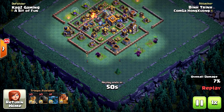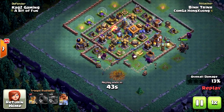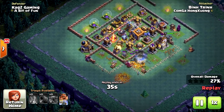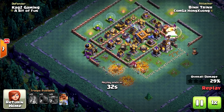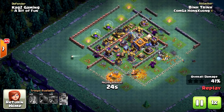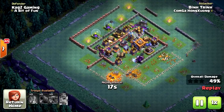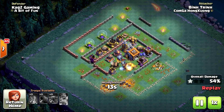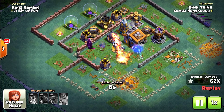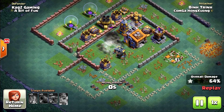For the last replay, starting right away with the super pekkas and bombers behind. Now he needs the bombers to take out the walls so they can go for the Builder Hall. He can do it — but no one is there to get in. The battle machine with one pekka at least took the crusher, which is really good. Got the one star — let's see if he can take the Builder Hall. Not even one hit on the Builder Hall, and the tesla finishes them off. Yeah, 64% one star.